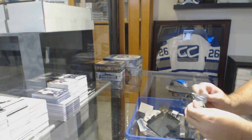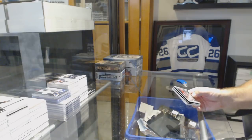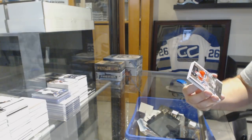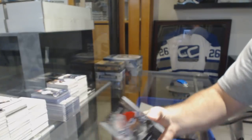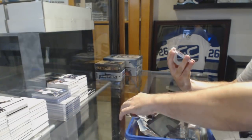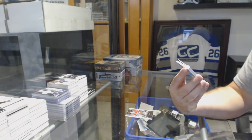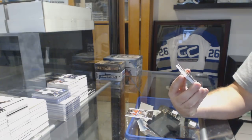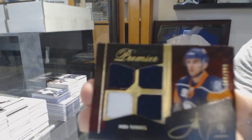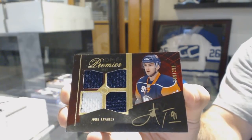Yeah, that's the benefit of them going to a good team or a team that's in demand. For the Habs, number to 2.25 — Patrick Waugh. Oh my God — number to 2.99, quad rookie jersey auto — John Tavares!